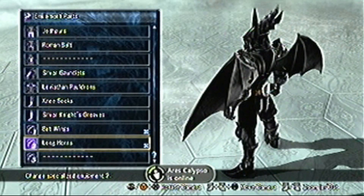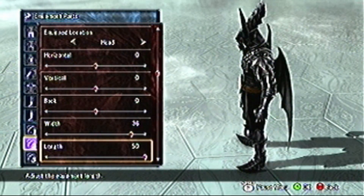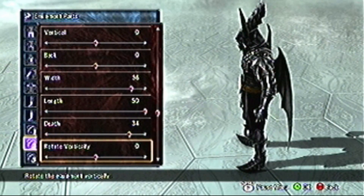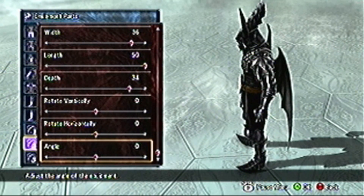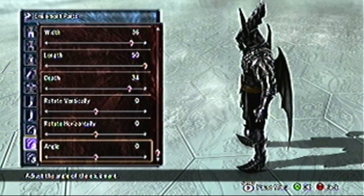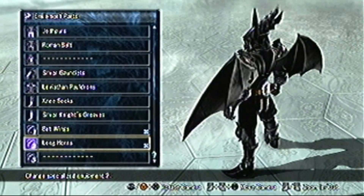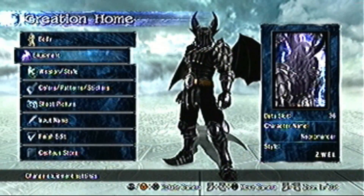For the horns, horizontal, vertical, and back are set to zero. The width is set to 36. The size width is set to 50. The depth is set to 34. The angles — rotate vertically, horizontally, and the angle — are all set to zero. And the location is the head. That is the values for the equipment.